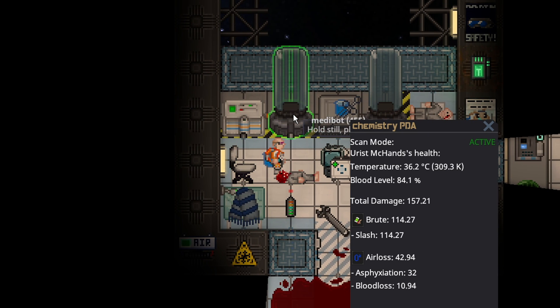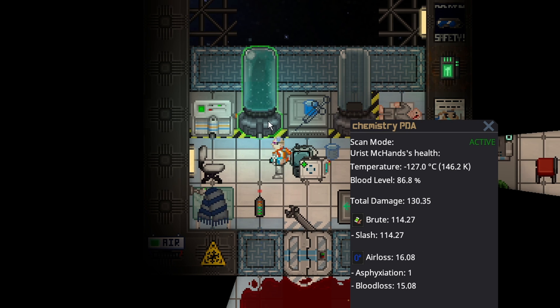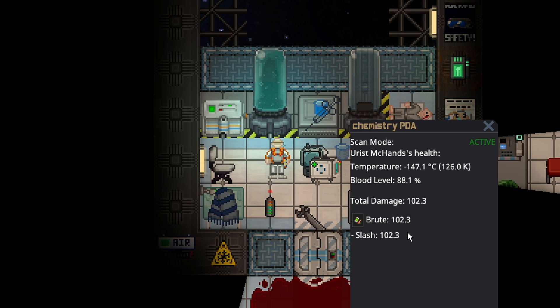Even when somebody has this much damage, you can just inject them. Also, the medibot automatically injects epi, so if you drag a crit patient past one — I recommend setting up a medibot in every single medical lab, by the way, ask science to make them for you. Medibots are awesome — they help crit people and they help people below 50 HP. Saves you so much time in medicine. So they have dropped below the required Kelvin amount, so just like before with cryoxidone, you could just throw the beaker in.